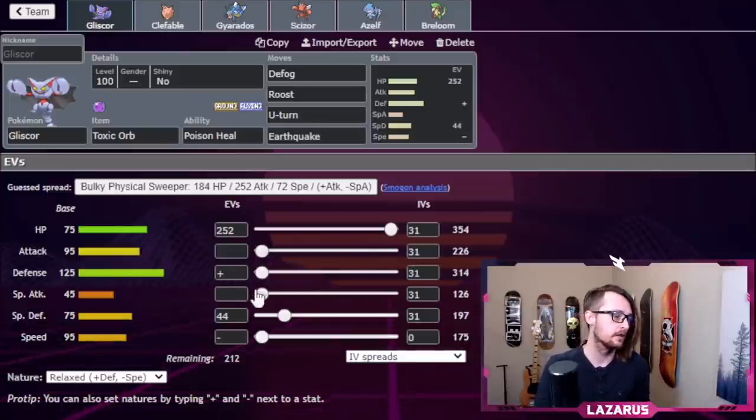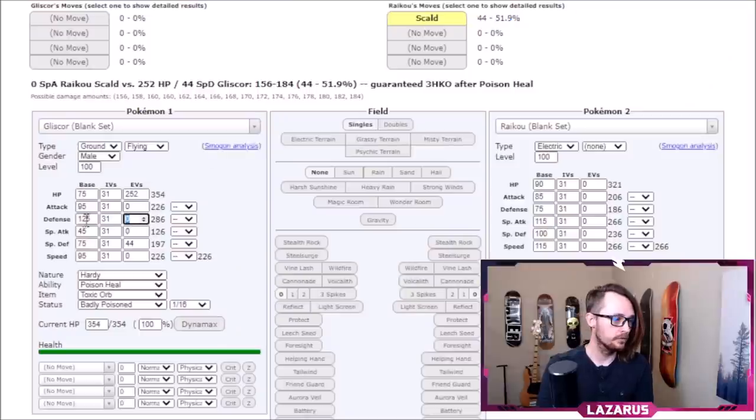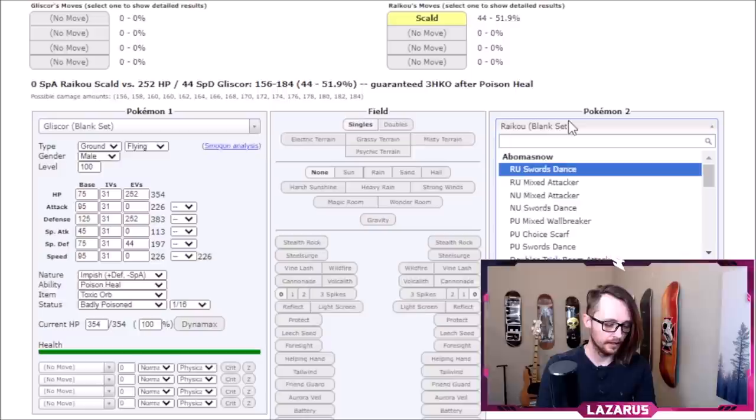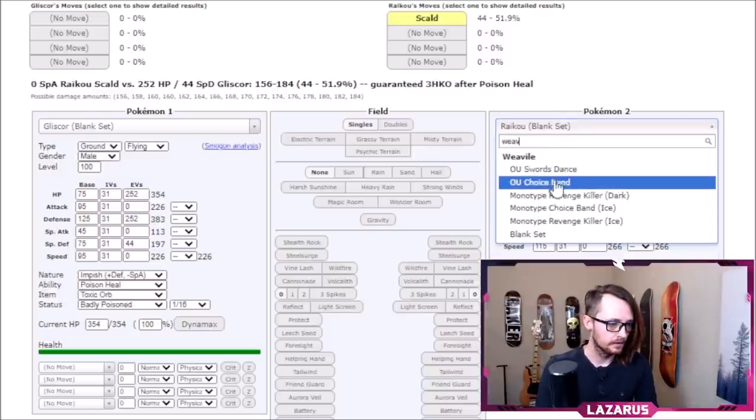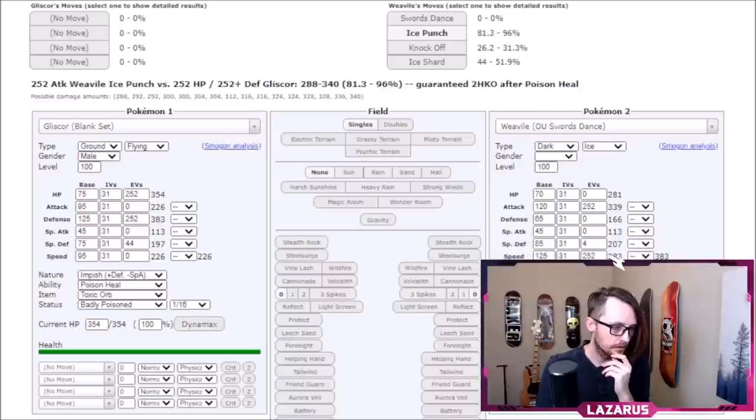The rest of the points go into Defense because we need a big physical wall. Let's take a look at this as a little extra-credit calc. Going 252 HP / 44 SpDef / 212 Def with a Defense-boosting nature — let's take a look at Weavile. If they go Jolly full Speed with Ice Punch, our Gliscor doesn't die. I've calced this before — this Gliscor set will not die to a Jolly Weavile Ice Punch.